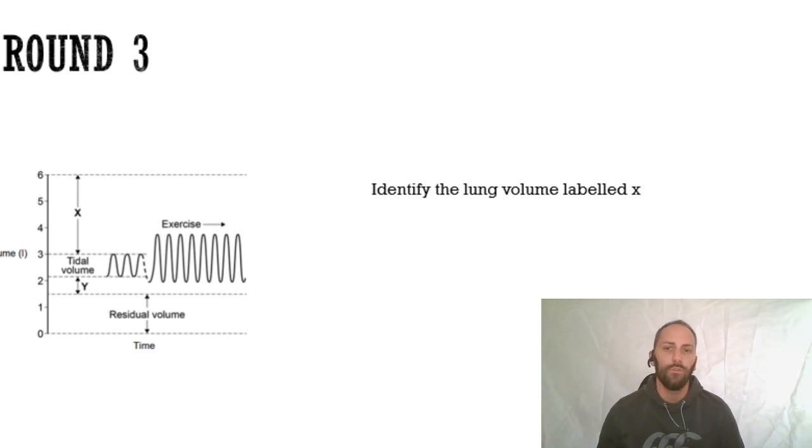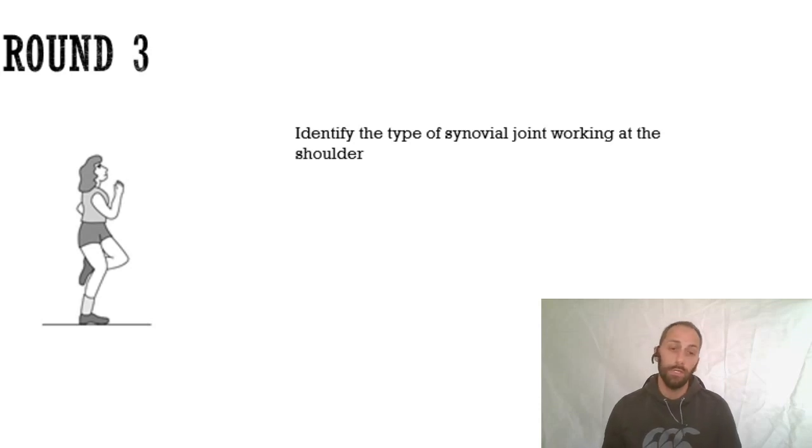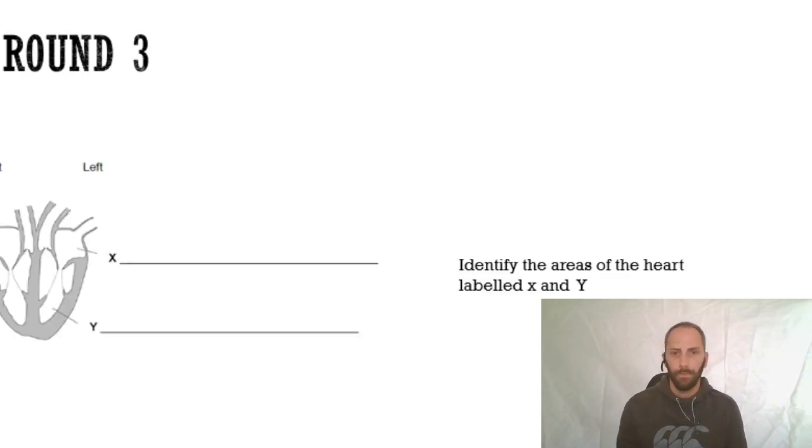Identify the lung volume labelled X: X is the big long one going from three litres up to six litres - that is the inspiratory reserve volume, basically the maximum amount of air you can forcefully inhale. Identify the type of joint at the shoulder: the shoulder joint is a ball and socket joint. For the heart, X is the left atrium and Y is the left ventricle - remember the diagram is oriented as if it's on you, so left and right are reversed.